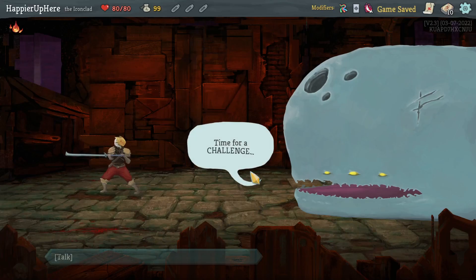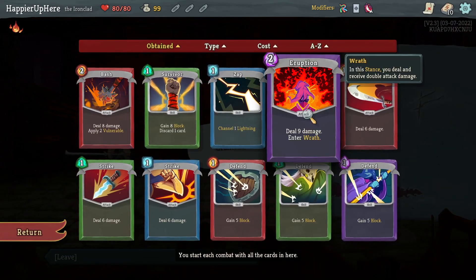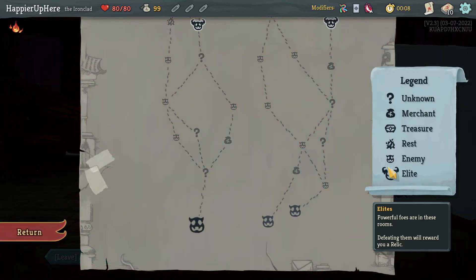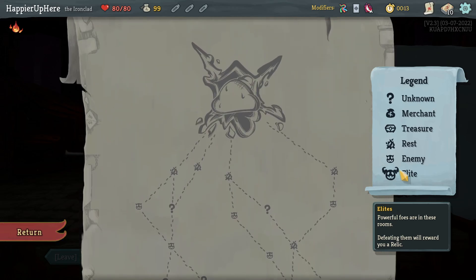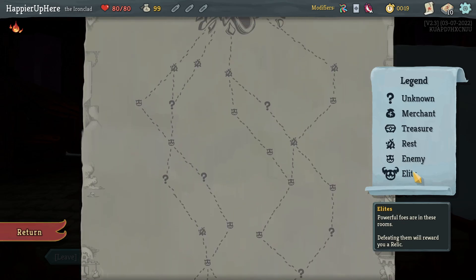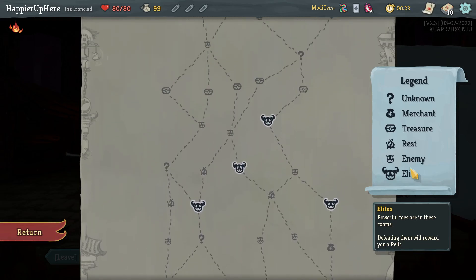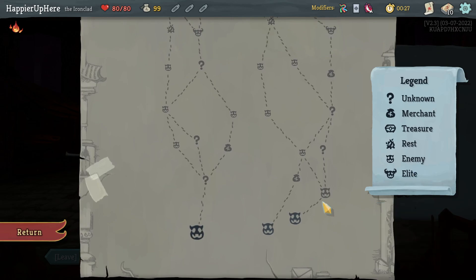Moving on to today. I'll briefly review the Chimera deck. We start with three Strikes and three Defends, one Eruption, Zap, Survivor, and Bash. Unfortunately with the Eruption we won't be able to exit Wrath at all, so I'll use it for the Slime Boss — that's a perfect card to have. But other than that I might consider removing it in act two. There's a two-elite path on the right with four or five question mark rooms.